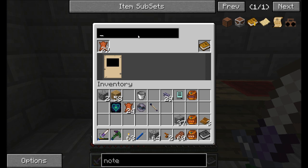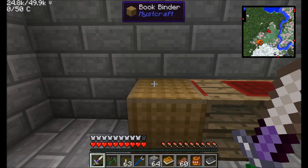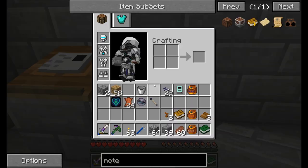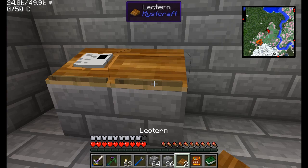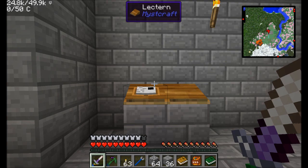We're going to call it 'My First Age.' I'm going to pull this descriptive book right out of the table — one-way ticket. It's reminding you that this is a one-way ticket: if you travel to this age and you do not have a linking book ready to bring you home, you are going to be sorely upset with yourself. You can get stuck, possibly forever, in these ages. Dying will bring you to the spawn point of the age, not back to the overworld.